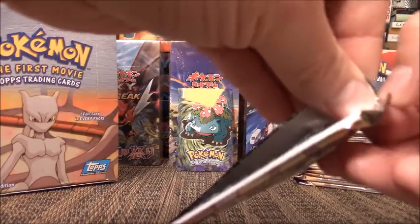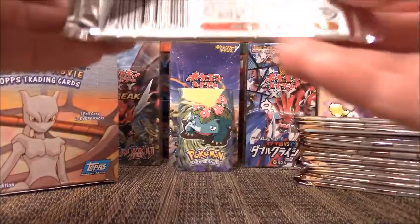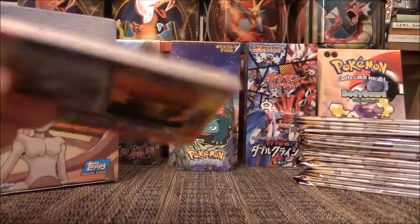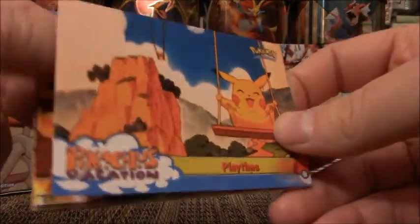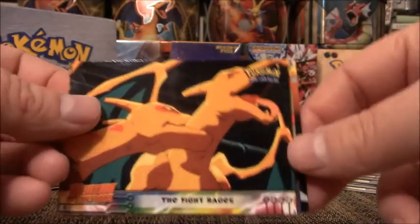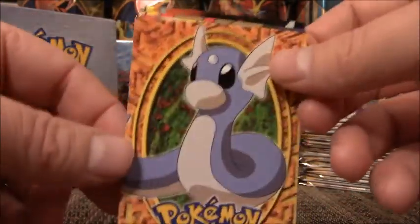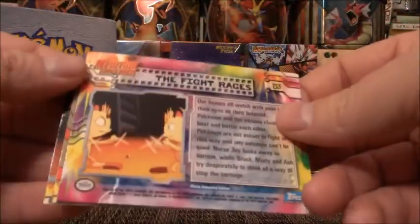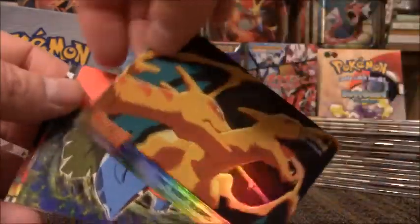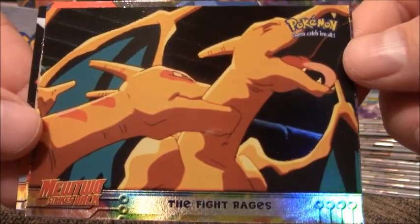I really wonder if there's going to be another miscut card. Our first pack has Playtime, and these cards are very sticky. The Fight Rages, Ash's Sacrifice, a cute little Jettini, and they have a foil Fight Rages. That's really cool — one of the coolest scenes from the whole movie. That is awesome.